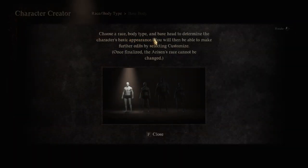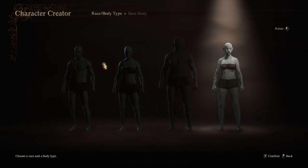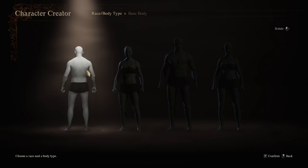Choose a race, body type, and base head. Oh, like cat people — okay, I guess human. What's with the scar? Let's rotate and get a look at the junk in this trunk. Pretty good.